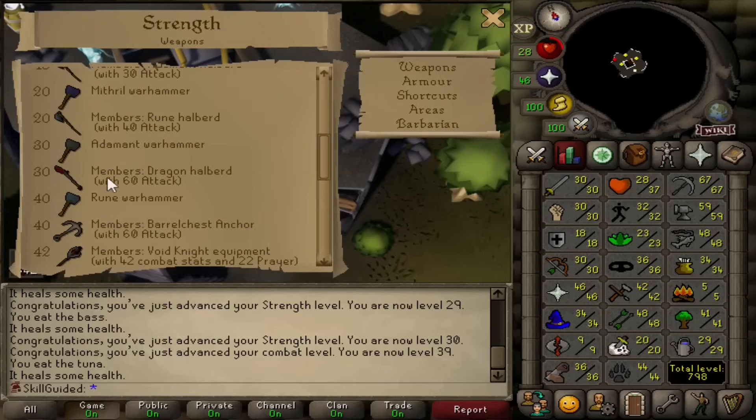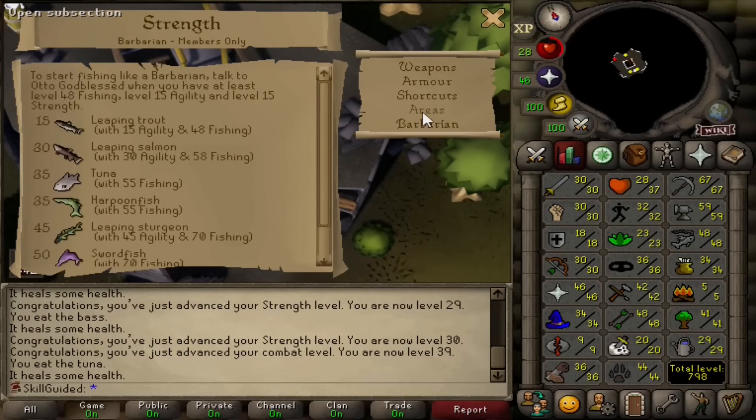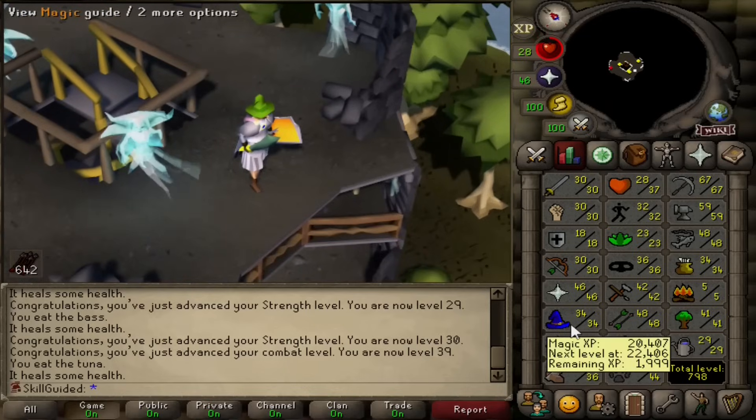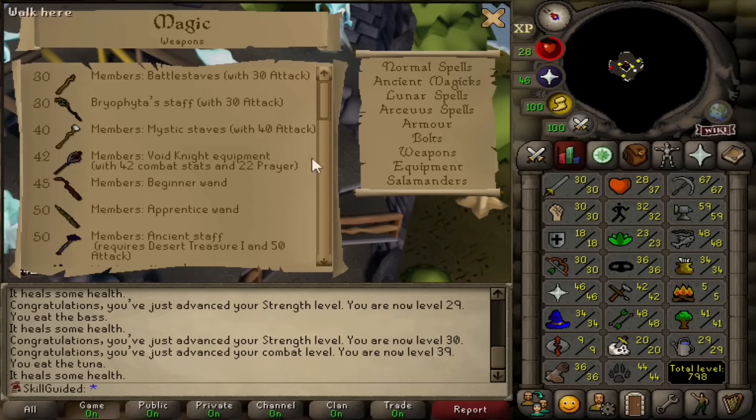We've also unlocked the Dragon Halberd, but I don't know if that's going to occur. We're actually stuck at level 30 for now, because level 30 Strength requires Leaping Salmon, which needs 30 Agility and 58 Fishing. So no more Strength for us. I need this Battlestaff — I shouldn't have even trained my Magic, because I need the Battlestaff for Magic too. I just figured we'd get it super quick.